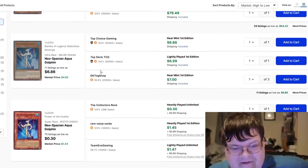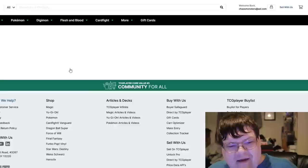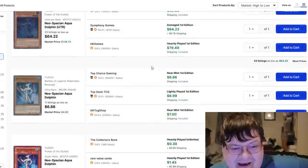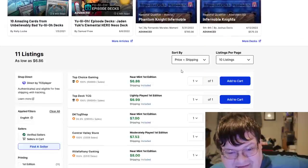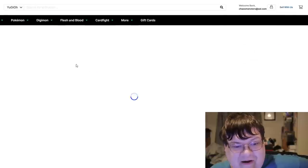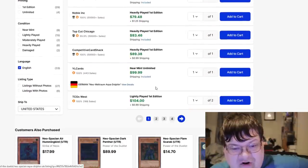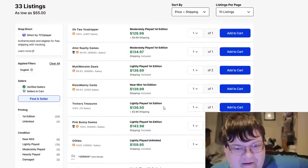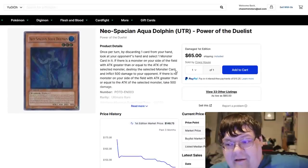Speaking of targeted buyouts — Aquadolphin has how many printings at this point? You can get a super from the original set here. Power of the Duelist is going to cost you above $2. There are only 11 printings for Relentless Revenge — $5, $7, $6 — and the lowest available after tax is going to cost you over $7. Regular copies are $150 near mint, $130. I'm going to get a German for $100, light play for $105, near mint for about $130, escalating up to the $140 mark. You do have plenty of Aquadolphins on the market, but they're expensive.